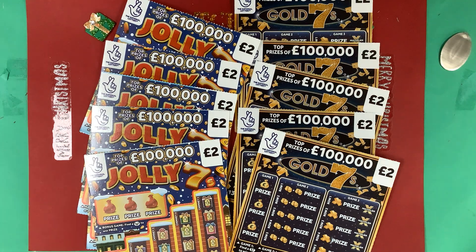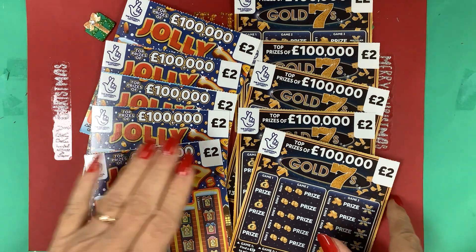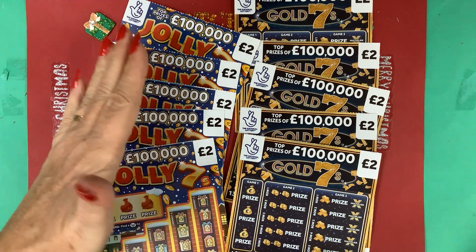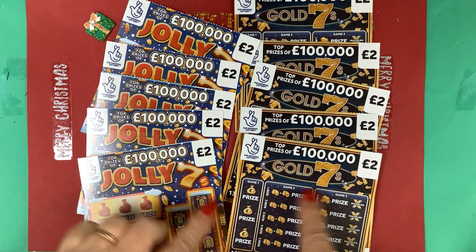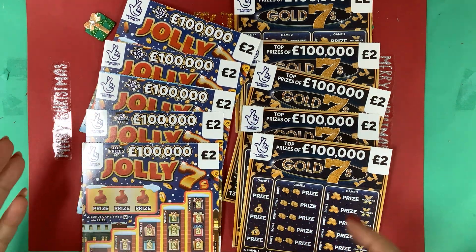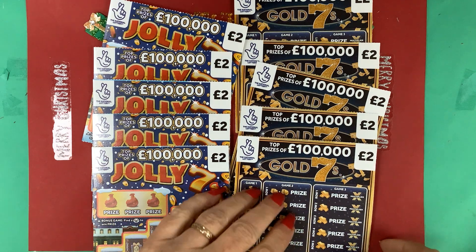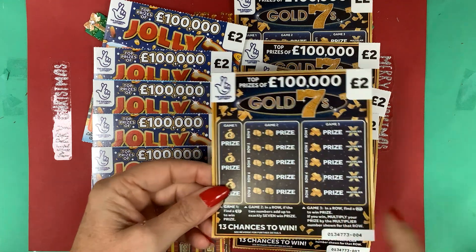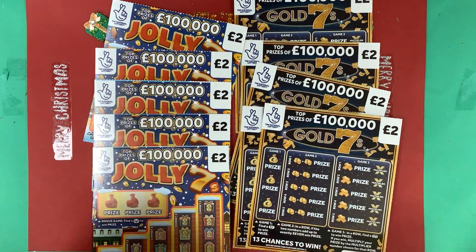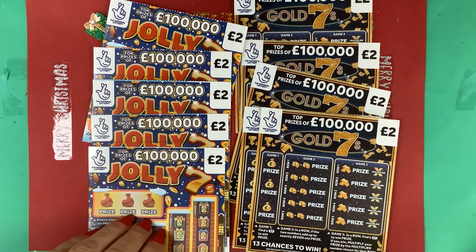Hi and welcome to another scratch card session, I'm Scratch Card Lady! Today we've got 20 pounds worth of cards - I've got the new Gold Sevens and five of the Jolly Sevens, keeping with the sevens theme. Will they be gold and jolly for me? Let's do a bit of a scratch off! Both have hundred grand top prizes, and this is the beginning of the pack - they just literally put this out, cards zero up to number four, both from my lucky corner shop in Jojista.